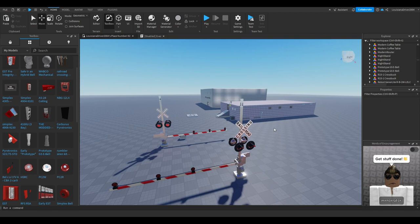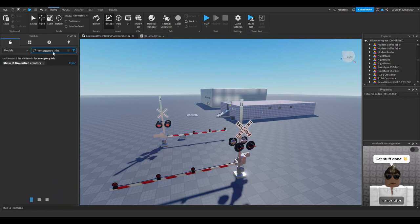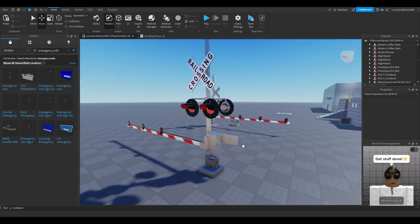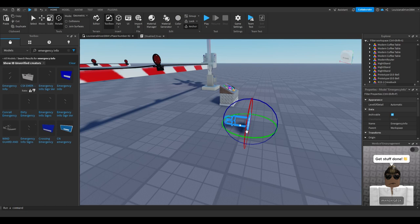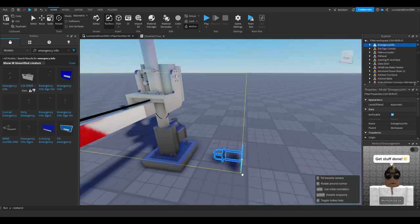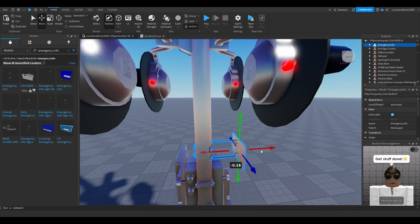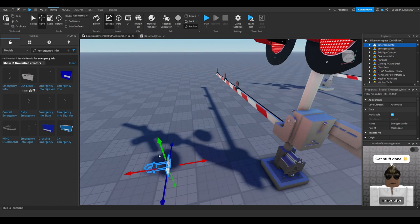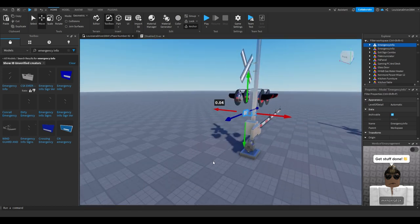Now if you want to be realistic, you can add emergency info contact signs. Just type in 'emergency info' and a bunch of railroad crossing emergency info signs will pop up. We're going to replicate a CSX railroad crossing, so I'll grab a CSX emergency info sign — this is optional, but it gives your crossing a realistic look. Place it like you did with the crossbuck and lights. I believe these white signs are the older CSX emergency info signs still found on some older CSX crossings.